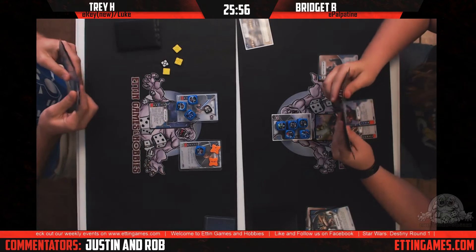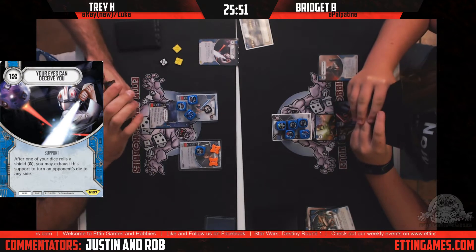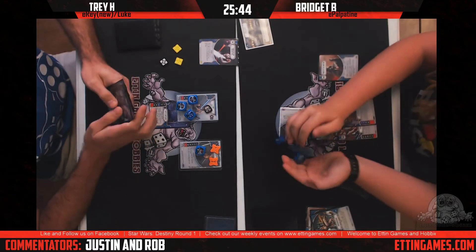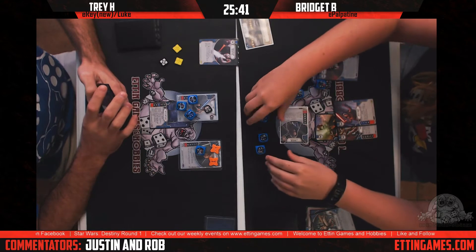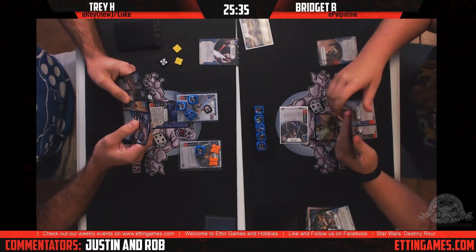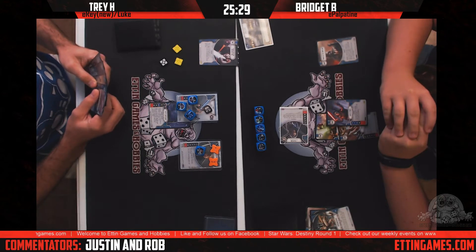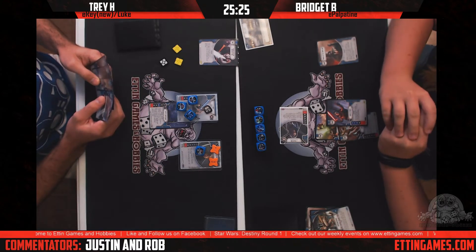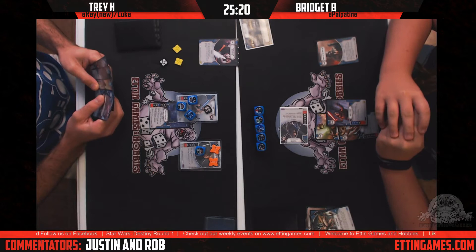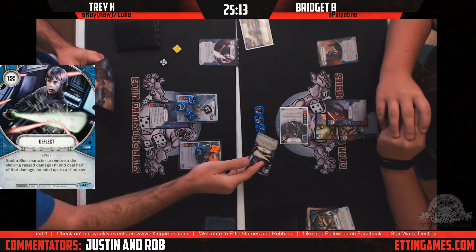It looks like she drops Lure of Power — 'Your Eyes Can Deceive You' — on Trey's side. That's a one-cost support: whenever one of his dice rolls a shield, he can turn an opponent's die to any side. It's very useful especially since Trey has a shield side on every single die on the board at the moment. Hero supports in Spirit Rebellion weren't nearly as powerful as villain supports, but this is still good.